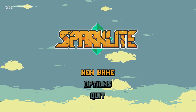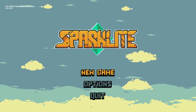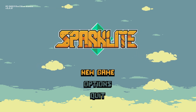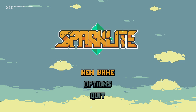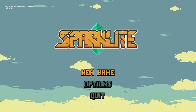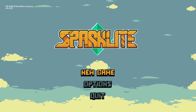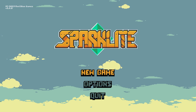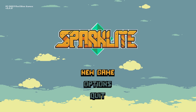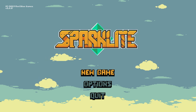Today's game is Sparklight. I have been randomly rolling for games in my Steam library to play, and I'm glad I rolled on this one. I didn't even notice this one was in my library. It is an Action Roguelike, Pixel Graphics, Roguelite RPG — it's got Roguelike twice in there, or Roguelike and Roguelite. I forget those are two separate tags they use for games.